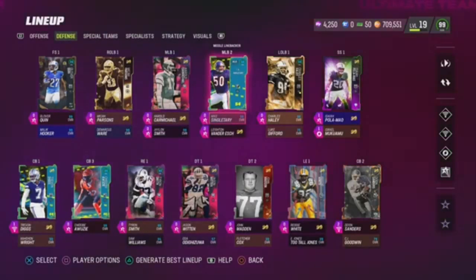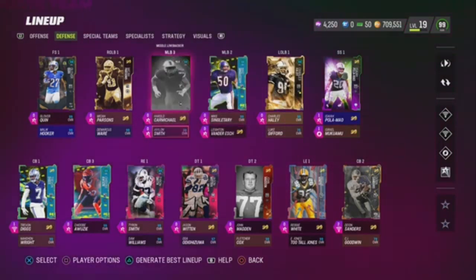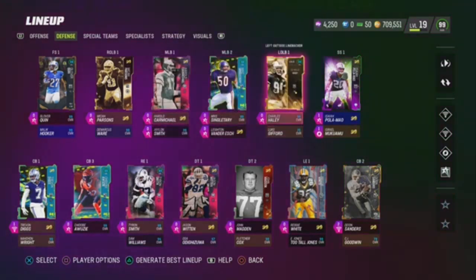Now we got Mike Singletary — he's just a crusher, he's the headhunter on kickoffs and punt returns. That's my guy. We got Jalen Smith and Leighton Van Der Esch for those Team Kim boosts.